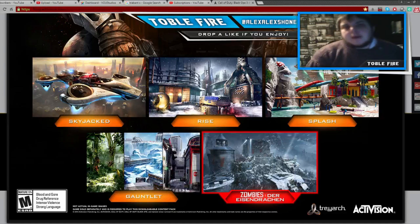The first map we have is Skyjacked, and it looks very similar to Hijacked from Black Ops 2, and I really do like the look of this new map. It might have a few Black Ops 2 easter eggs, and it might be one of my favourites when it comes out.